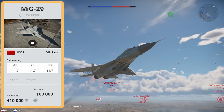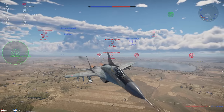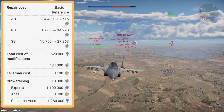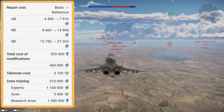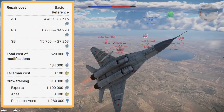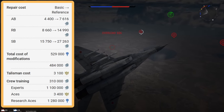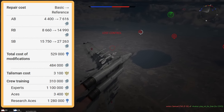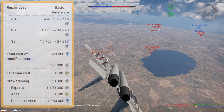It sits at battle rating 11.7 for Arcade, Realistic, and Simulator. To unlock the plane, you'll have to grind out 410,000 research points before unlocking it for the cost of 1,100,000 Silver Lions. After the initial purchase cost, you'll also have to put it in your lineup for an additional 310,000 Silver Lions. For the Expert and Ace Qualifications, which are very important in top-tier jet combat, it's 1,100,000 Silver Lions for Expert and 3,400 Golden Eagles for Ace.